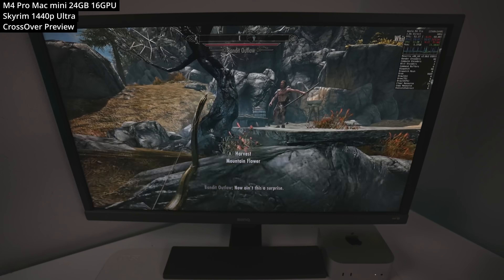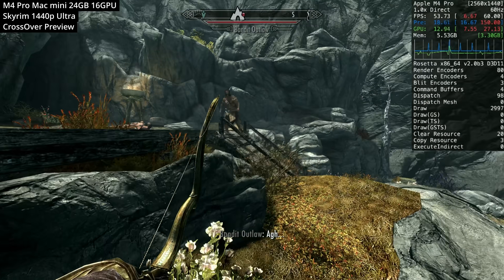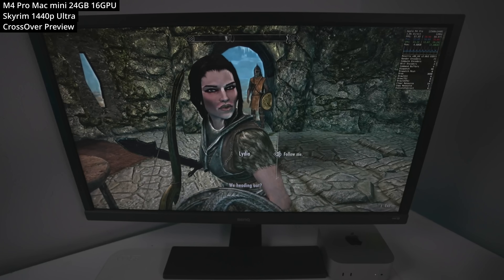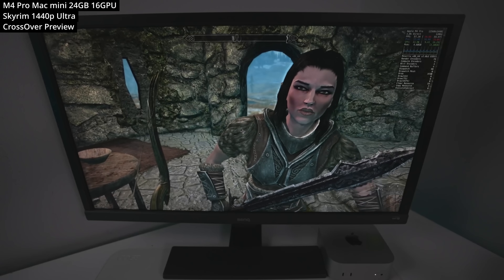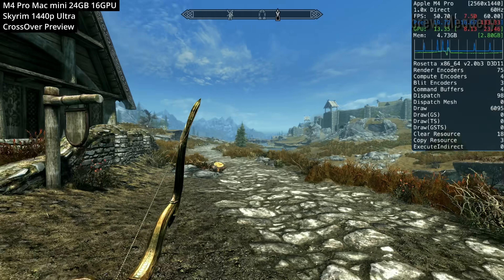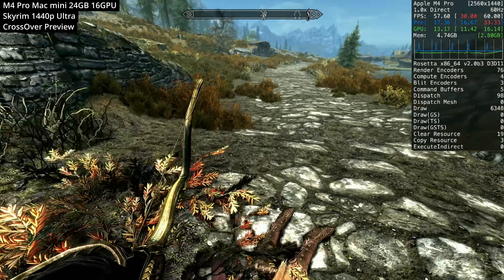Next is Elder Scrolls Skyrim — the Windows version run through Crossover — getting very good frame rates at 1440p at the highest Ultra graphics setting. You need to apply a few fixes and install the crosstie to get dialogue audio working correctly. The game is locked to 60 FPS, and at this preset we're hitting 50 to 60 FPS. Drop to the high graphics preset at 1440p and it'll run beautifully.